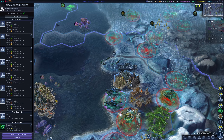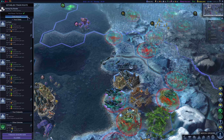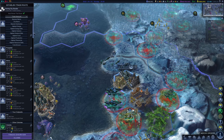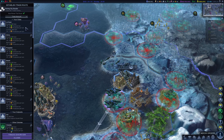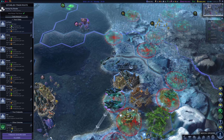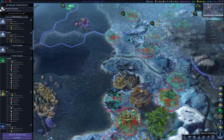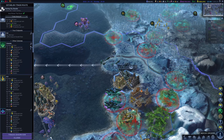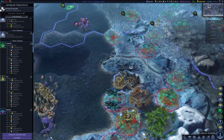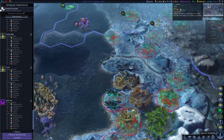There is also a new trade route sorting option called Total Amount. It compares the total amount of all buying and selling resources — any resources: strategic, normal, station — everything.